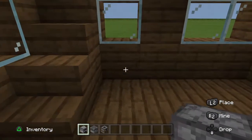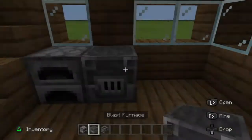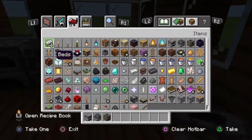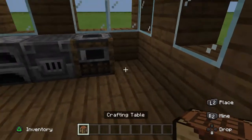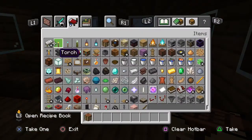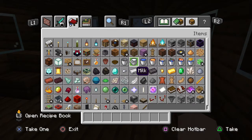Now I'm gonna get three furnaces. I'm gonna put them right here. There. Now we need our crafting table — I'm gonna put it there.